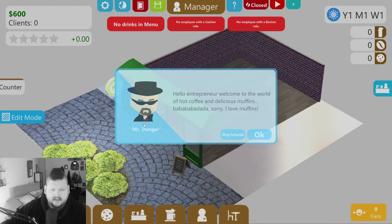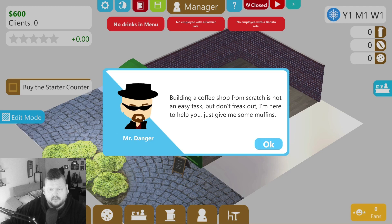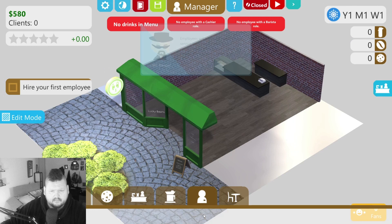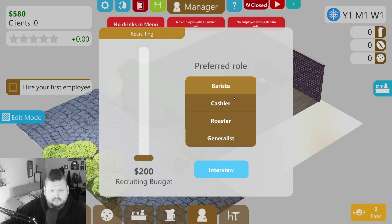I don't know why this guy looks like Walter White, but okay — maybe it's a money laundering thing. Click the icon with the counter — yes, buy the counter, put it there. Okay, snacks, yes. New employee — let's go.